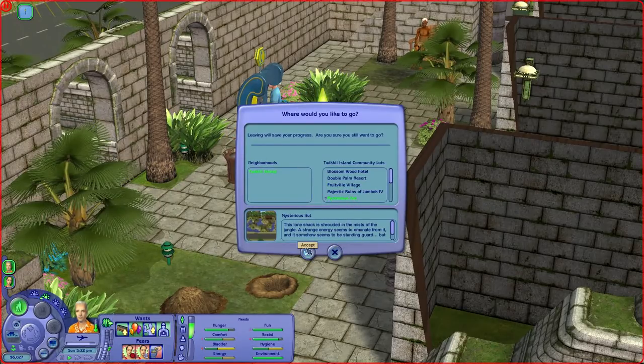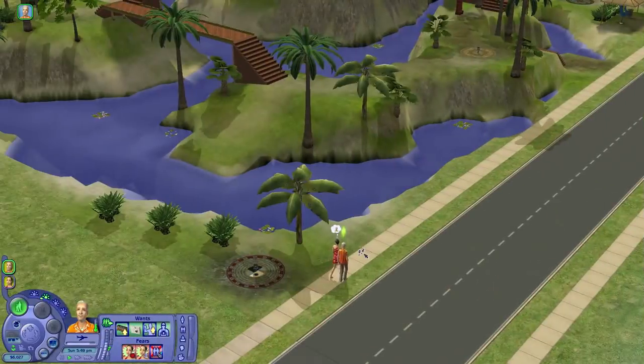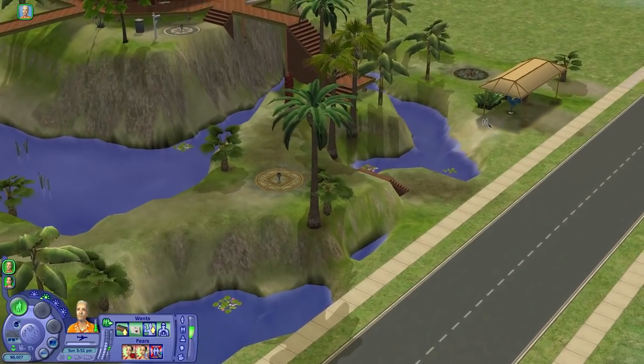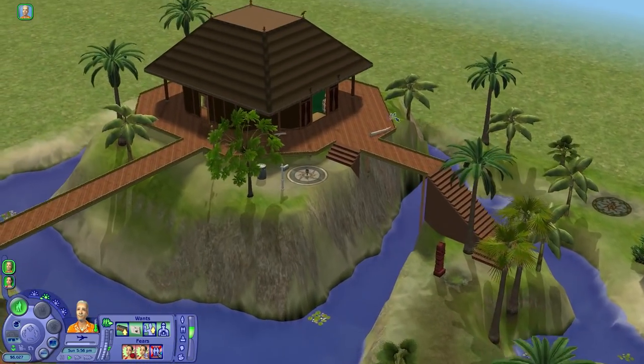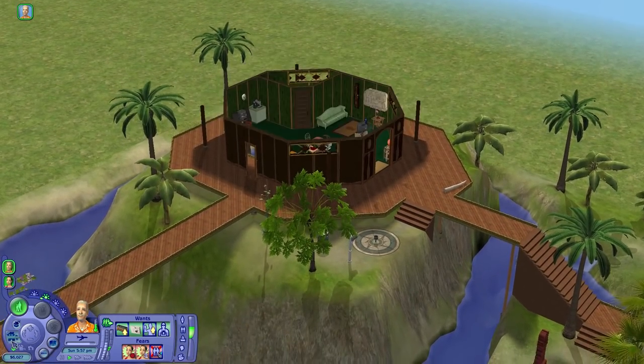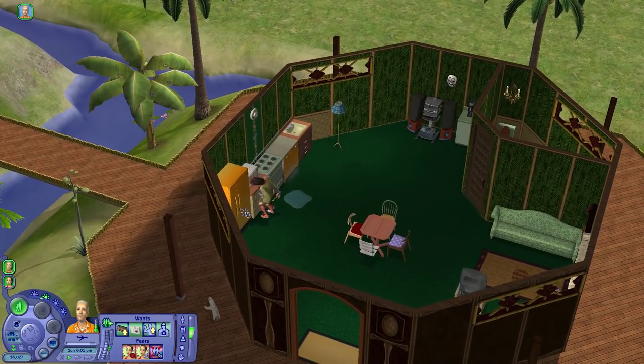I'm pretty sure what we do is we just walk there — just walk to a community lot. Yes — Mysterious Hut. Hopefully both of them can go and it doesn't just take Makoto. We are here and I am so excited about this. There also happens to be a telephone here, which doesn't really quite fit in with the whole Mysterious Hidden Hut thing. Let's get on with this.